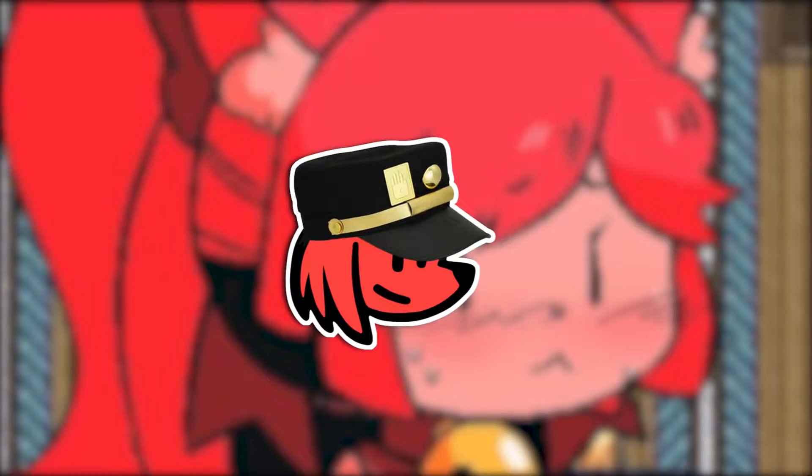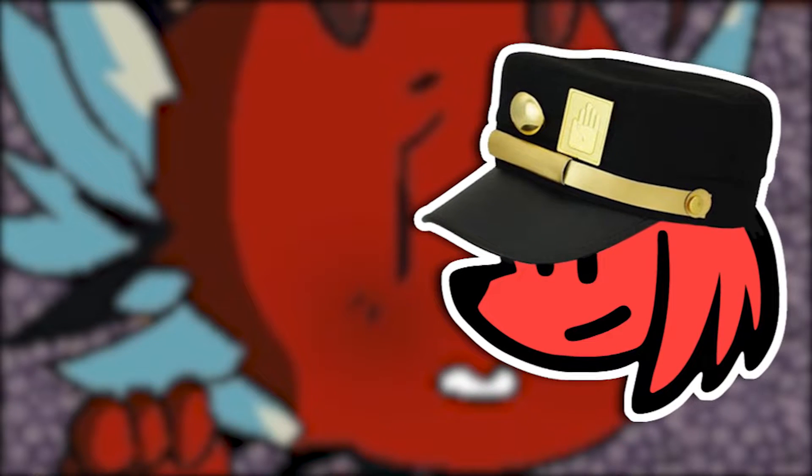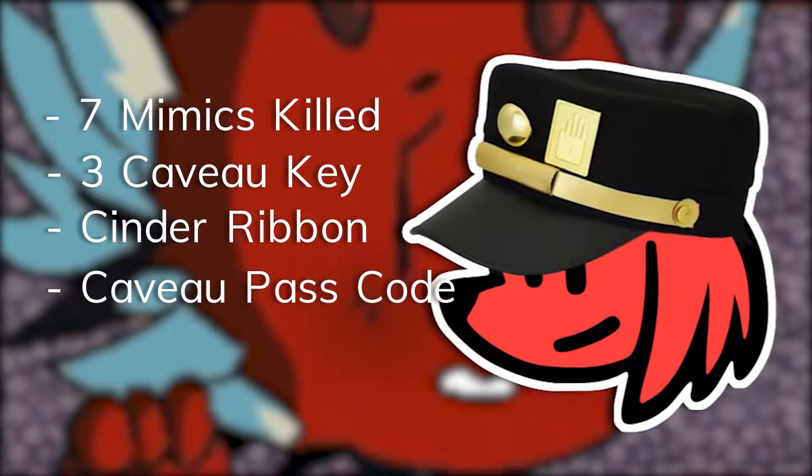So that's a short guide on how to get the mimic princess. You can get the mimic princess at any part of the game, don't worry. Starting short, you'll need 7 mimics cleared, 3 Cavio keys, a cylinder ribbon, and a passcode to Cavio. I'll explain everything.